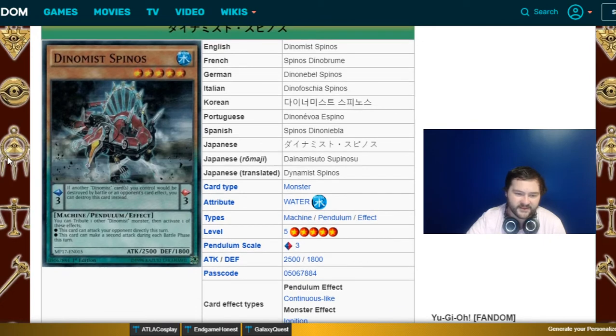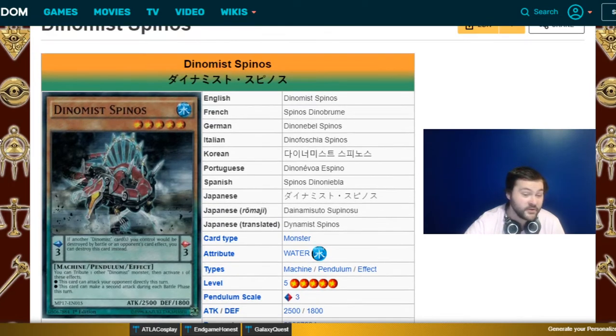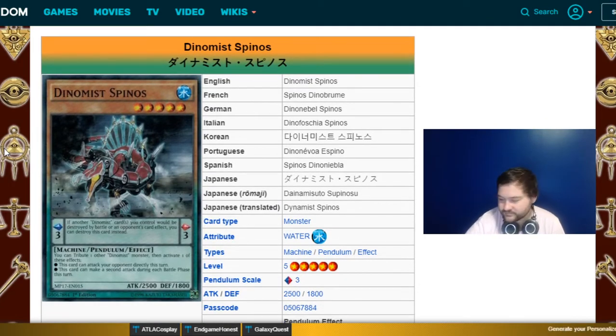Dynamist Spinos is the secondary boss monster — not as good standalone, but in the Mystic Mine version it becomes really good. It's a three scale, so it has the Baillinkx effect. Its effect: tribute one other Dynamist monster, then activate one of these effects — this card can attack your opponent directly, or this card can attack twice. If you mix that with Limiter Removal, it hits for around 10,000. You don't get that often except in the Mystic Mine list, where the game state is simplified.